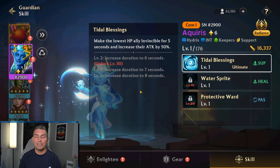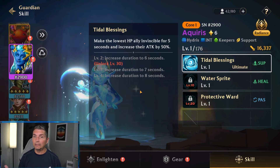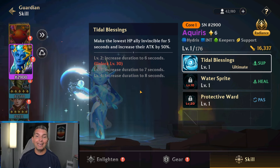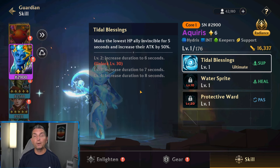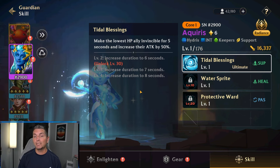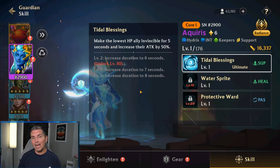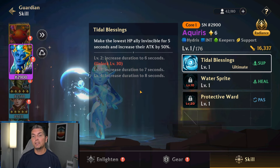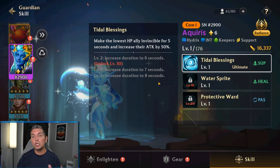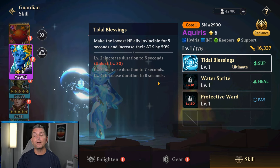Aquaris is very situational when it comes to a couple of different game modes. In boss rush mode, when the boss starts getting really strong, the invincibility still makes a difference. If you're casting an eight-second invincibility while also buffing attack, you can time it so that the hero gives you invincibility and the boss cannot take down your target. We've also seen this in other game modes where it's kind of niche but effective because of the duration and the attack boost.